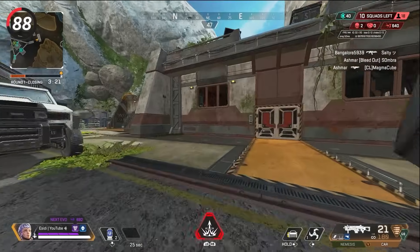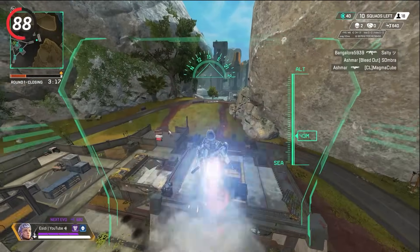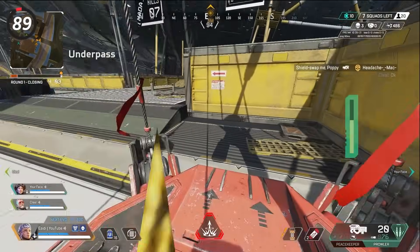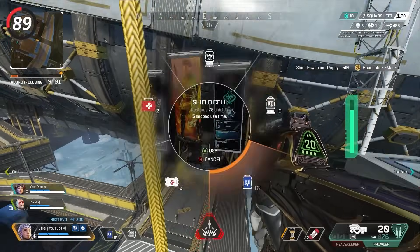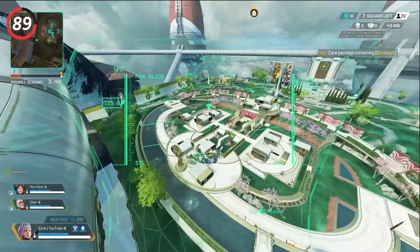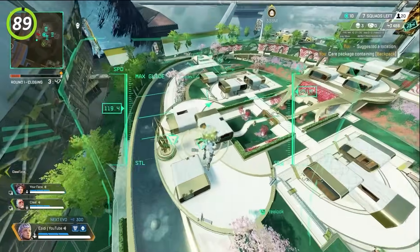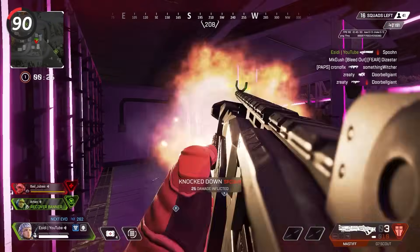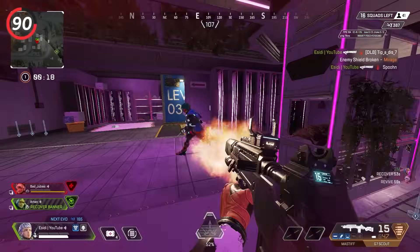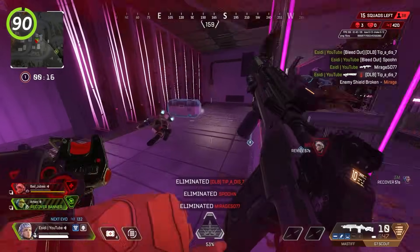Use Valkyrie's ultimate instead of evac towers in tough situations — you will go up a lot faster and it is much more difficult for enemies to shoot you down. If you do end up taking evac towers or jump towers, let the Valkyrie go first so she can scan enemies and your team can make an informed decision on where to land. When a Mirage is reviving someone or someone has been revived into smoke, use a fire weapon to deal damage in a large radius, then once you do the damage you can pinpoint exactly where the enemies are.